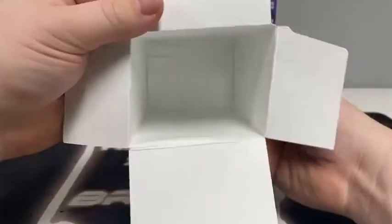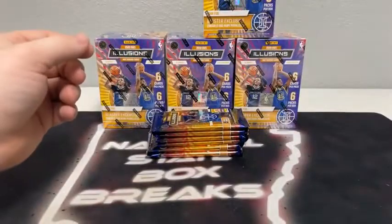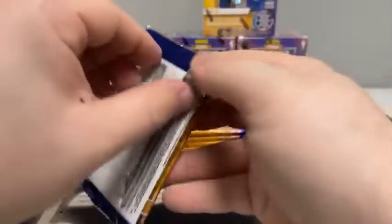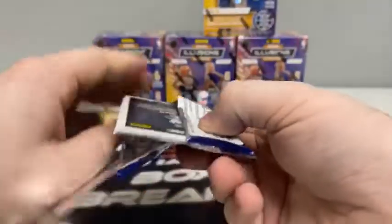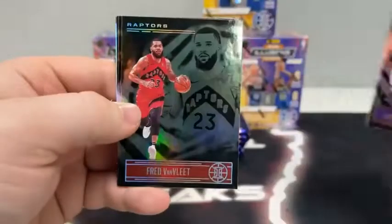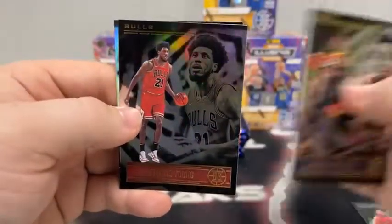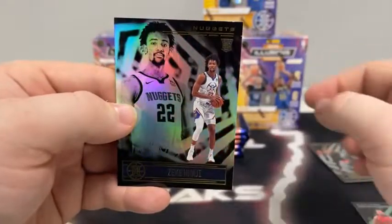Don't hesitate to let us know in the chat what team or teams you got in the break tonight so we know who to be rooting for. There we go, we've got our first six packs. Pack number one — we're going to get started with Andre Drummond for the Lakers. There's Devin Booker. Our first Emerald is Fred Van Vleet. We've got a Donovan Mitchell, Thaddeus Young, and our first rookie card is Zeke Nagy for the Denver Nuggets.